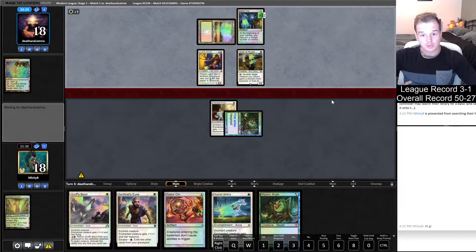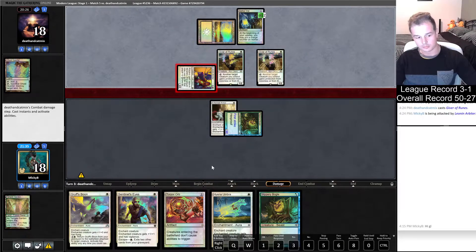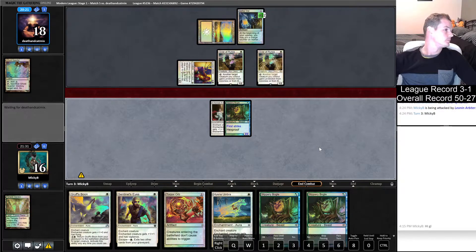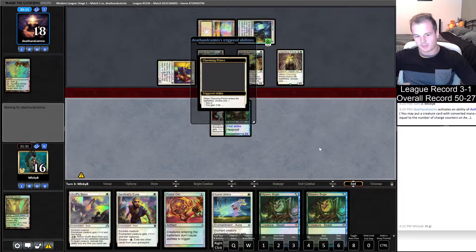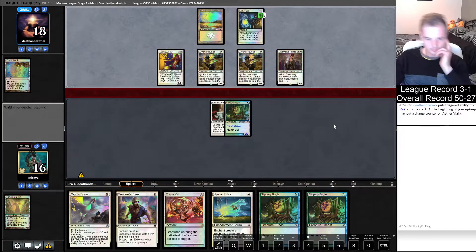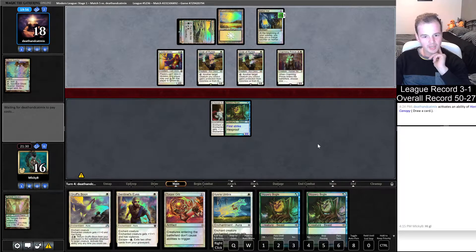Hopefully no Thalia would be the main thing. Come on land. That sucks - hate bear things. I've had all these other games where I just get land flooded; in this game I'm just land screwed. Joke's on them if they play another Ghost Quarter though, because they can't Ghost Quarter what we don't have - maximum value for us.